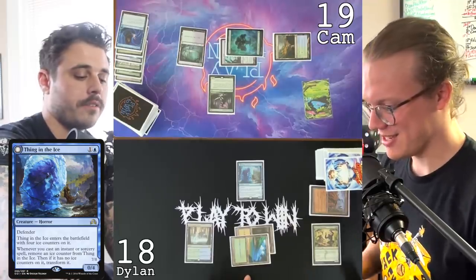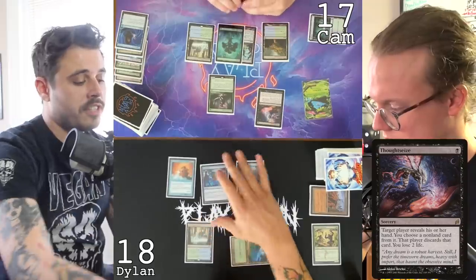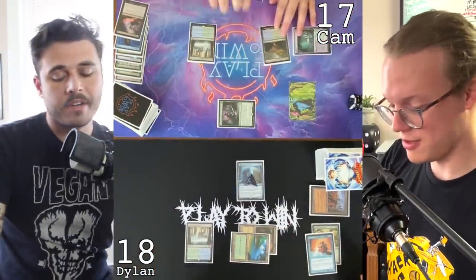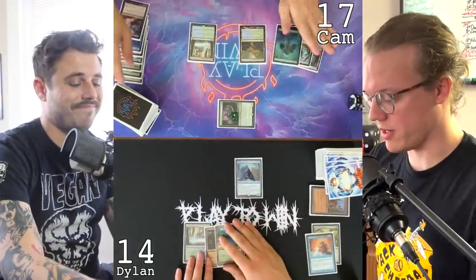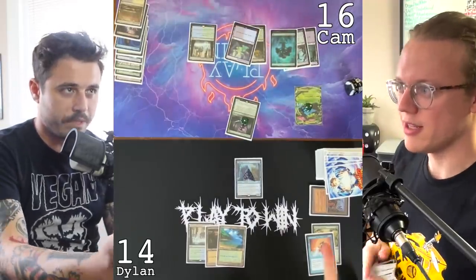I noticed that every time I say 'you don't have to include this in the video' it goes in. I'm gonna play Thing in the Ice with four counters on it. Go ahead. I'll draw Waterlogged Grove as my land for turn, cast Thoughtseize. Spell Snare is just never good — you haven't cast a two mana spell this entire game. I'm gonna take Mana Leak, it's gone. I'm down to 17. Go to combat, attack. I'll take three. I'll sacrifice the Clue — that gets me a +1/+1 counter and a draw. I'll go to 14. Pass the turn.